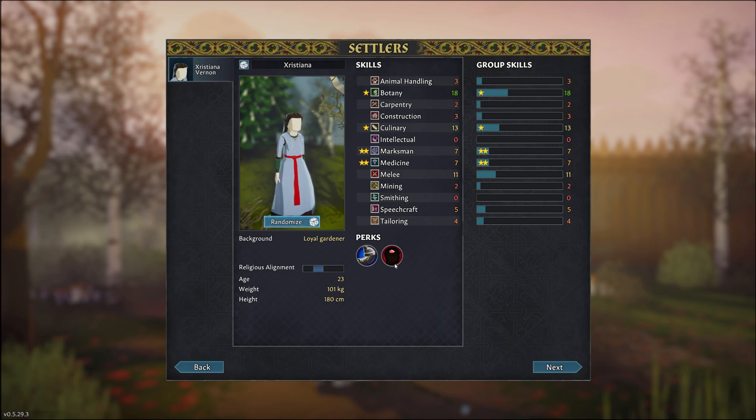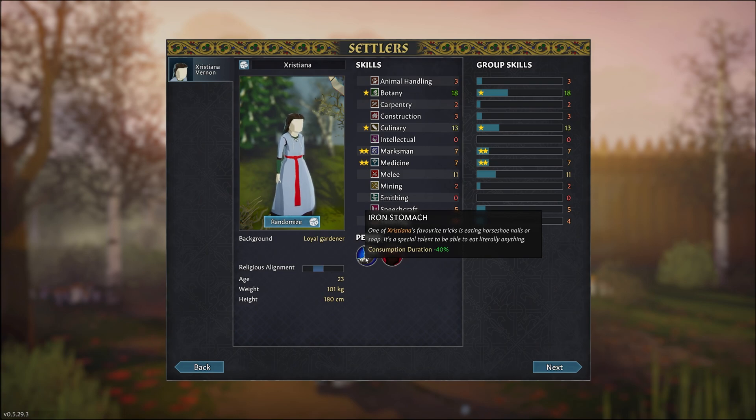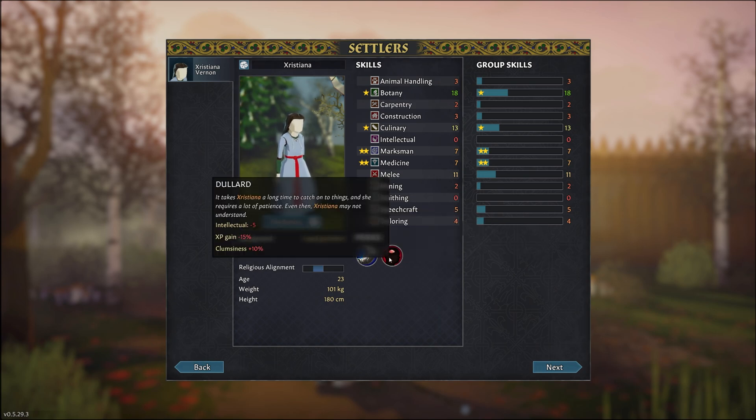Let's have a look at her perks. Her favorite trick is eating horseshoe nails or soap — the girl is hardcore. It's a special talent to be able to eat literally anything. Consumption duration minus 40%, so she won't need as much food as someone else, which is very helpful in a scenario where food will be scarce. She's a dullard — not exactly intelligent, slow to acquire XP, and clumsy — which shouldn't be too much of a problem.